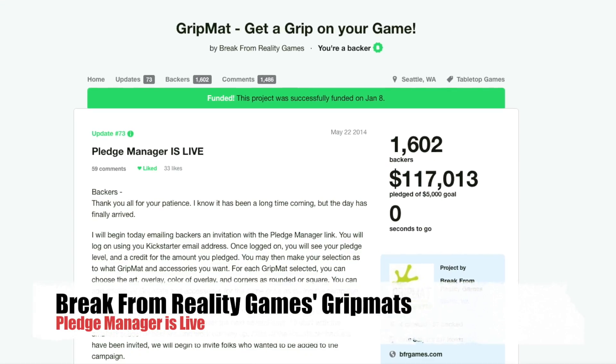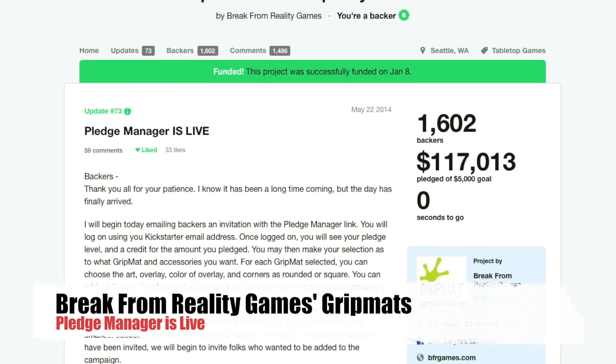And finally, another Kickstarter project that we were following here at AFR — that's the Grit Mats from Break From Reality Games. On May 22nd, they put out an update that the Pledge Manager is now up and backers will begin to have access to it. However, they're slowly rolling out links to those backers — I'm still waiting for mine. And there have been some minor glitches with the system and with people trying to get their mat orders in.